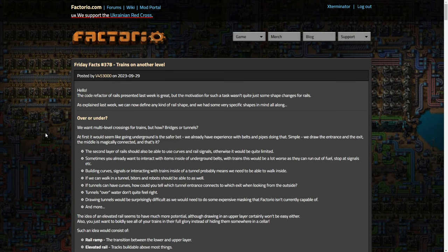So there's the kind of debate or dilemma: do you do tunnels or do you do bridges? In an absolutely perfect dream world you'd maybe have both, but that would be kind of ridiculous at this point for what Factorio can do. At first glance it would seem like underground is a safer bet - they already have experience doing that with belts and pipes - but there are some other issues, and having trains do that is not as simple.